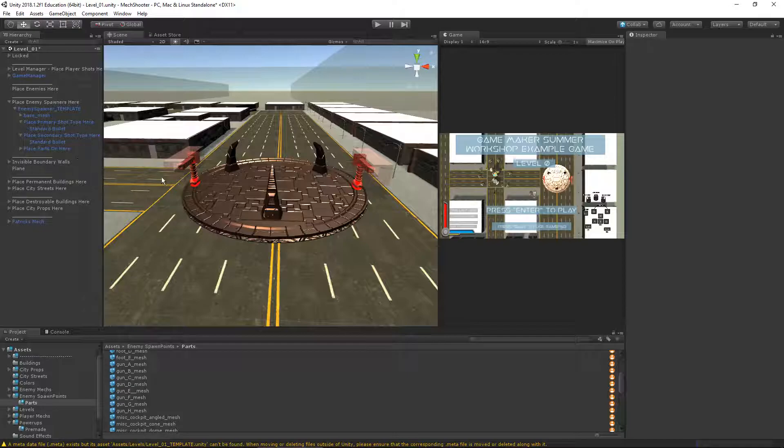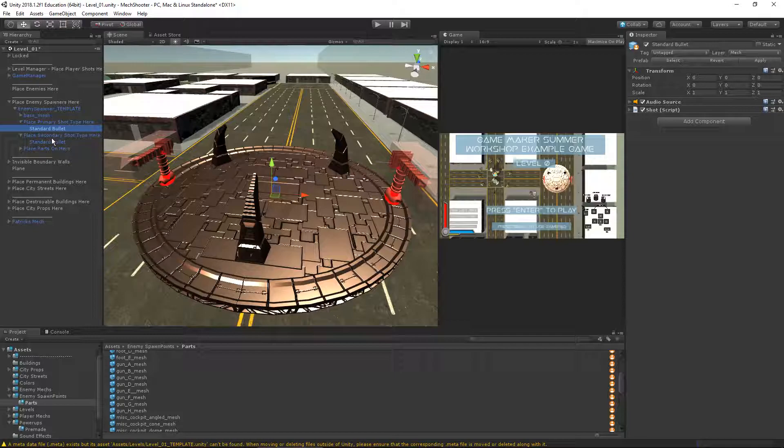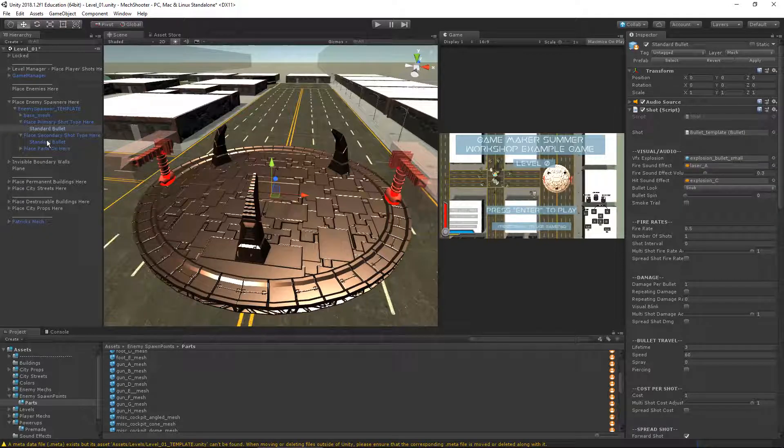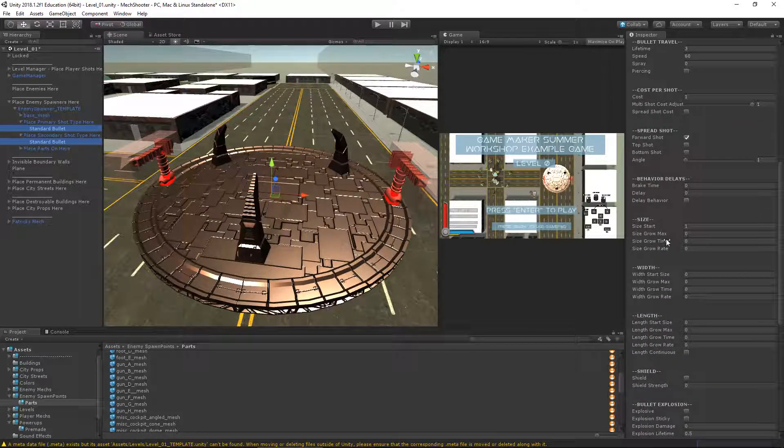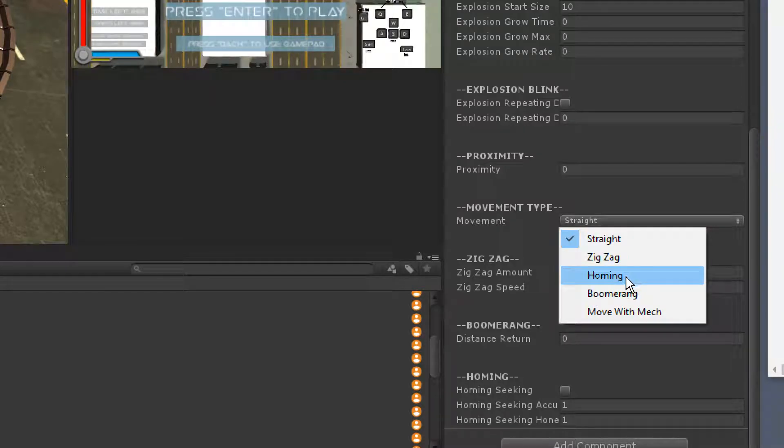What kind of weapons do you want for your turret? That's up to you — you can delete whatever bullets are already there and replace them. Remember the game will crash if you have more than one kind of weapon, so you have to delete the old ones before adding new ones. I'm going to keep standard bullet. One thing I recommend for all turrets on a spawner is to select both standard bullets for primary and secondary, then come down in the inspector and set the movement type to homing.